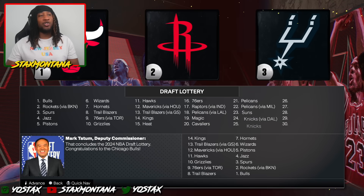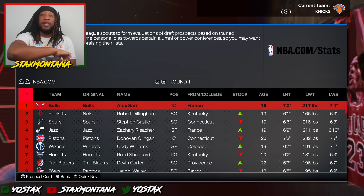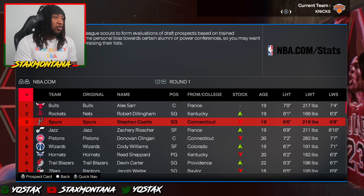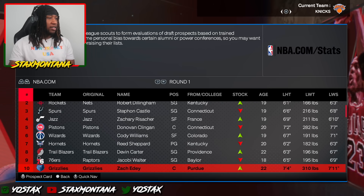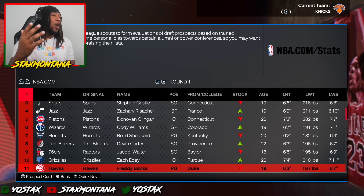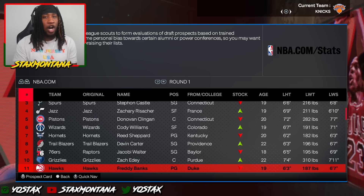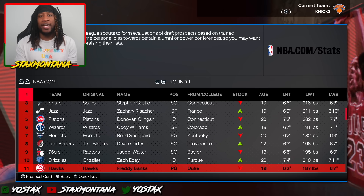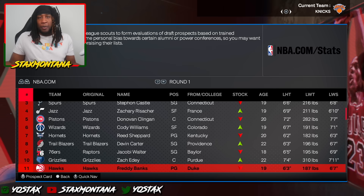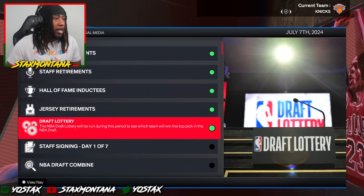Honestly, the Chicago Bulls need everything they can get because we see what's happening with them in real life. I had to spin the block and take a look at the mock drafts real quick, and it looked like Freddie fell to the top ten, maybe. They got me going 11th overall to the Atlanta Hawks — I'm not trying to go to the Hawks. They already got Trae Young; I'm not trying to start my career on the bench playing behind Trae Young.